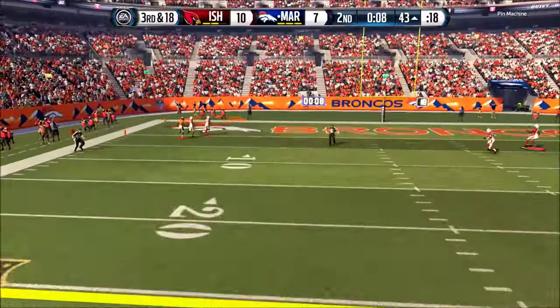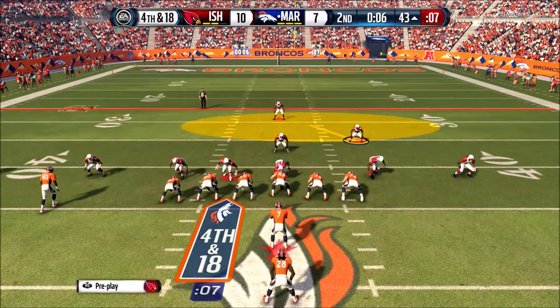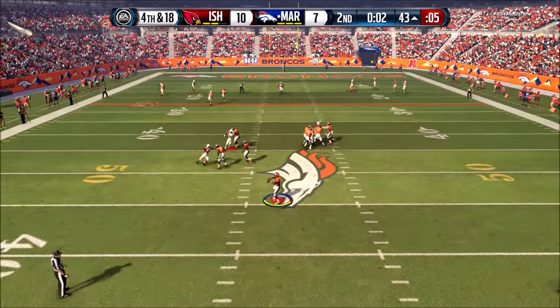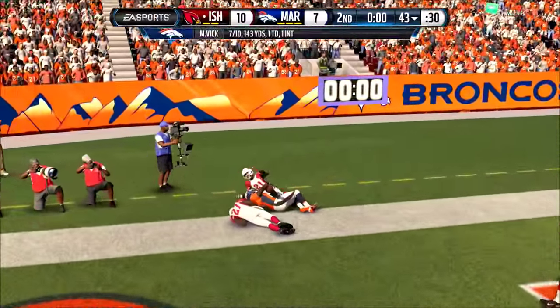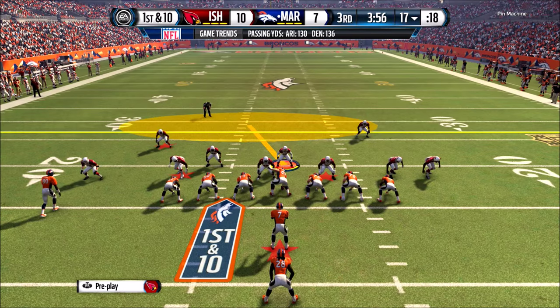With twelve seconds left we try to cover the route so he can't beat us over the top. He goes to the other side deep to Calvin, and Malcolm Jenkins knocks it down — nice play on the ball. He gets one more shot going back to Calvin with a little time left. It's up, it's a little deep in the end zone — he catches it but he's out of bounds! Calvin is going to be trouble the rest of the year.